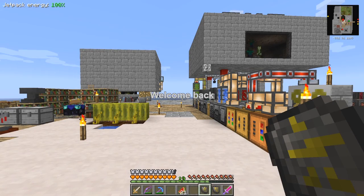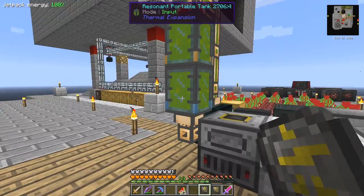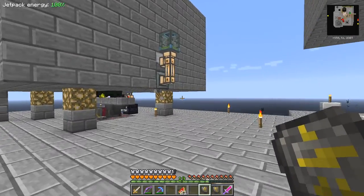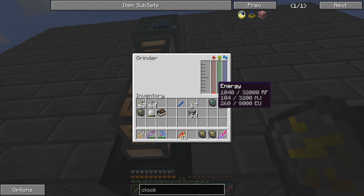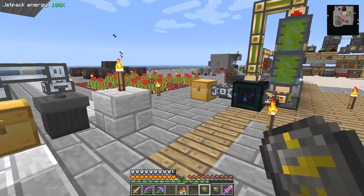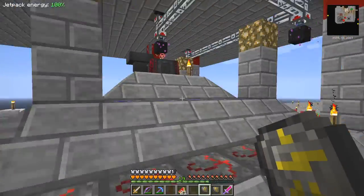Hello everybody and welcome once again to Running Red, the hardcore questing mod from Gideon Seymour. Today I've been busy - first of all I got this mob crowning system to work. As you can see, it's got plenty of essence, and here I have a chest. I'll turn it on again - the power is grinding mobs and their output should be ending up in this chest.